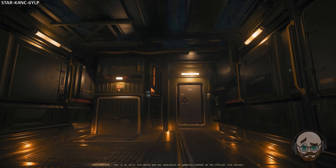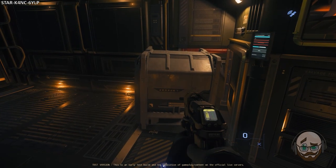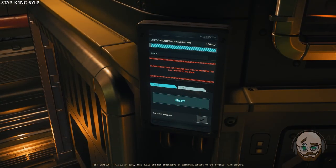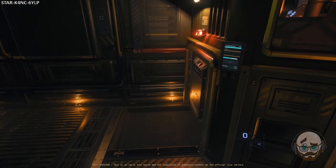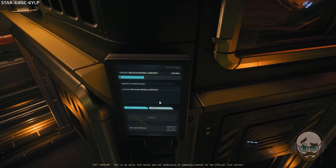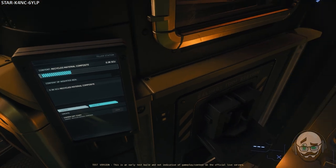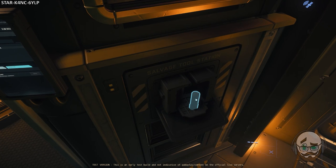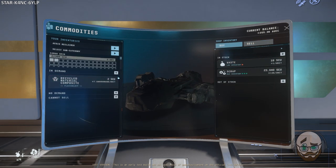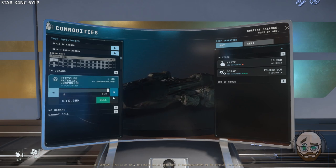Once you have filled a 1 SCU container with RMC, the filled container will eject from the RMC filler station at the back of the ship. In the Drake Vulture, you are able to fill two containers before you will need to use your multi-tool with a tractor beam attachment to move and stack the containers on your ship's cargo grid. Once you have moved the first container, click the eject button on the filler station screen under the cargo tab to eject the second filled container. The filler station also has the option to create multi-tool RMC canisters used to repair your ship's hull — on the filler station screen, click the create tab and then click the create button. The Drake Vulture cargo grid can carry 12 1-SCU containers of RMC, and the Aegis Reclaimer cargo grid can carry 180 containers. Remember that cargo must be attached to the cargo grid to show up on the selling terminals.